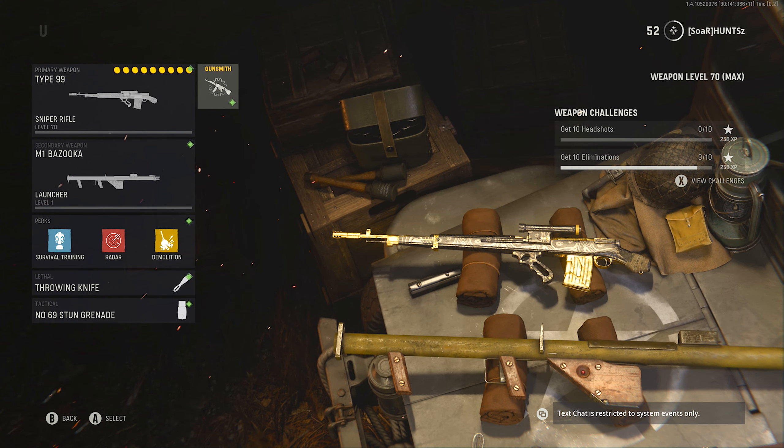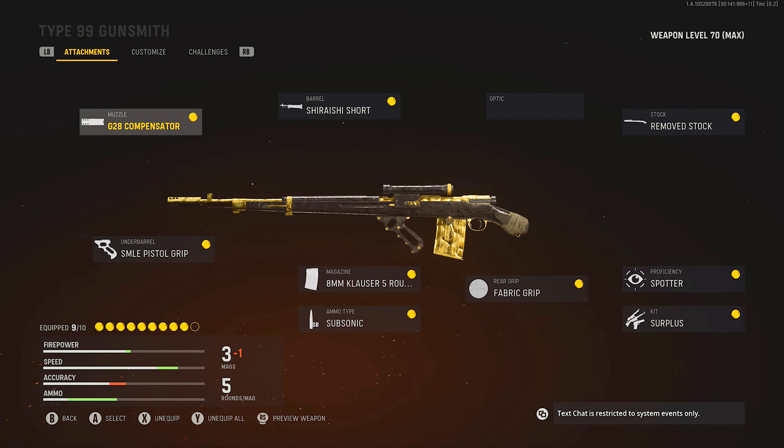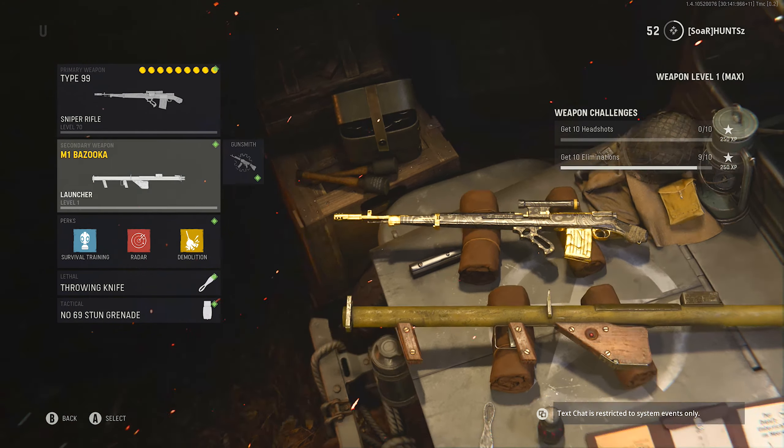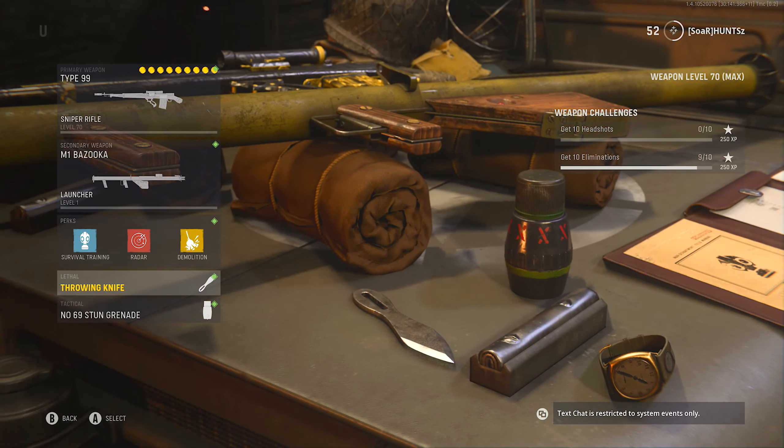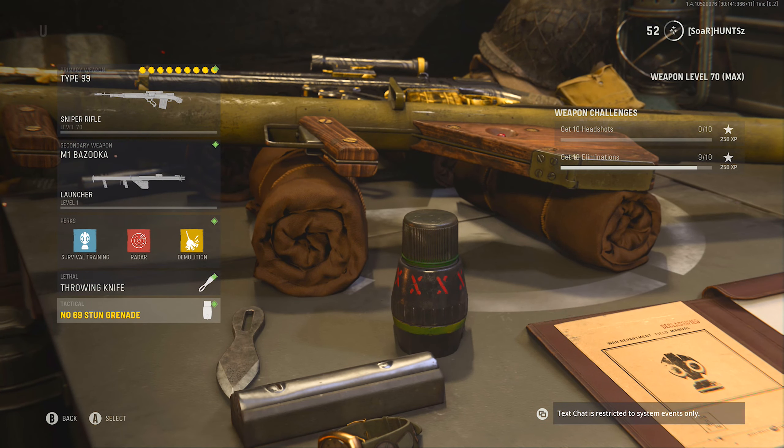But yeah, for now my current class setup with this is the G28 Compensator, the Shirashai Short Barrel, the Removed Stock, Spotter Perk, Surplus Kit, Fabric Grip, the 8mm Klauser 5-Round Mags, Subsonic Ammo Type, and the Pistol Grip. And then secondary — literally anything you want, doesn't matter. And then for the perks: Survival Training, Radar, Demolition. Then a throwing knife and just a stun grenade.